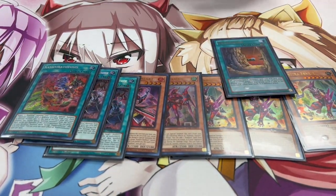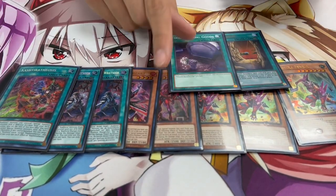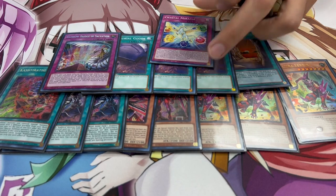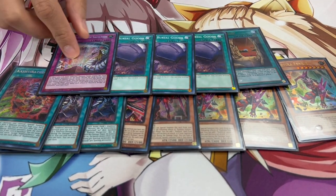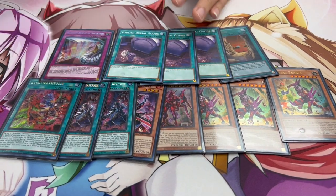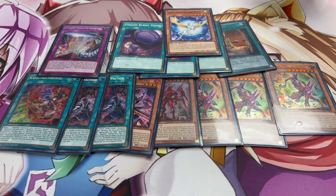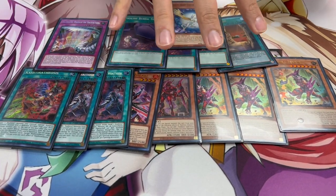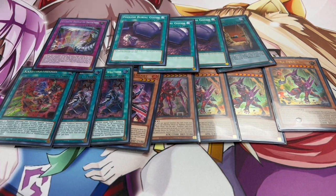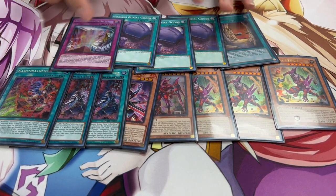We're playing one Necrovalley, which is just a generic field spell that's really good in today's format. The reason the engine is so consistent is because we play three Foolish Burial Goods and one Rainbow Bridge. Foolish Burial Goods can actually send Miracle as well, but you basically always want to send Wraithsos first. When you send Wraithsos, you banish it to search your Kashtira, and this is also going to banish a Crystal Beast name so you search your Sapphire Pegasus. With no names in hand, you get Sapphire Pegasus, do your full Kashtira combo ending on Arise Heart, then normal summon Sapphire Pegasus and end on a Rank 4. It's a really insane combo. If you open Wraithsos already, you can use Foolish Burial Goods to search a Necrovalley instead. That's it for the main deck — 40 cards on the dot.